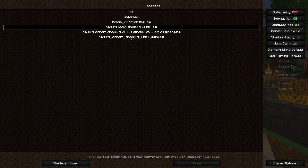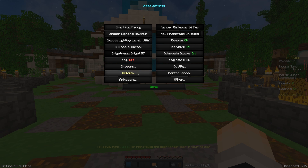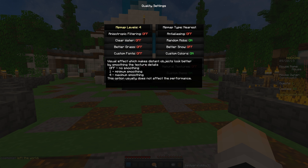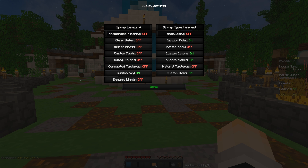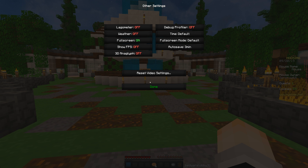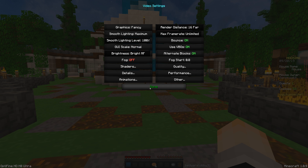Details and animations are all on. For quality: people ask me why it's not blurry in the distance for me but it is for them — I'm pretty sure Mipmap Levels and Type affect that. Try setting it to 4 and Nearest. It takes a while to load so I won't show an example, but I'm pretty sure that's what it is. Performance — basically nothing is on. Other — pretty much nothing on except for Full Screen. That's all my video settings.